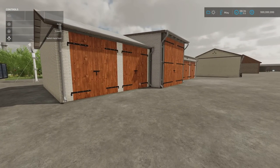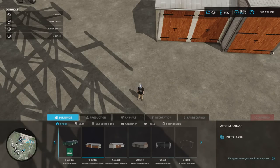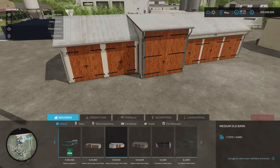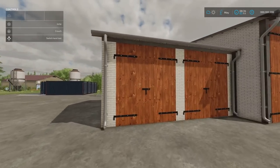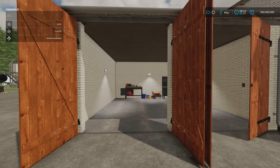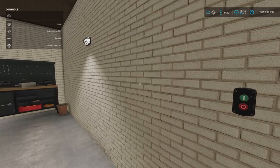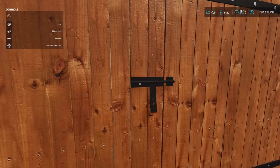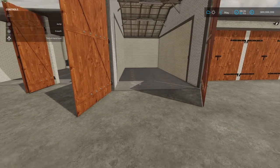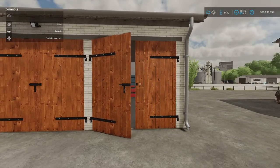Next we have the Medium Old Garages Pack by 750 Ti Modding — 17.5 megabytes, zero load time, 29 slots and 14 slots for the one next to it. These are 30,000 each, found under Build Mode and Sheds. There's the Medium Garage and the Medium Old Barn next to it. These don't have workshop or garage triggers — they're just garages. We do have lighting, and I really like this lighting effect. There's a nice center section for larger vehicles, machinery, or a massive stack of bales.